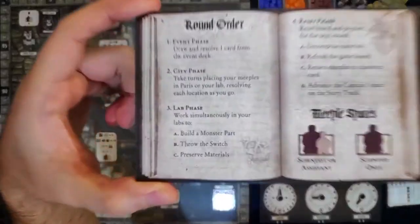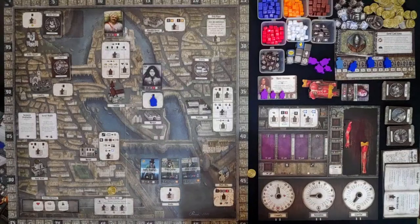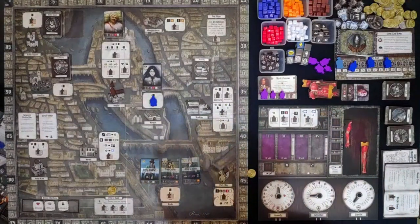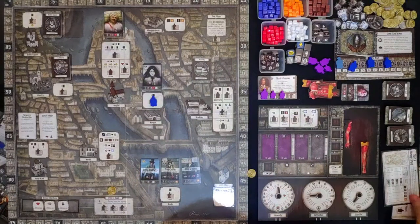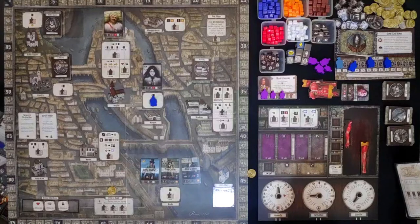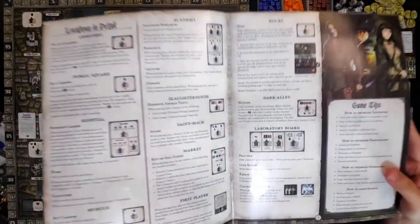Let's go to the city phase — take turns placing your meeples in locations or your lab. We have 3 workers and each space gives a different effect depending on the worker you place, your Scientist or Apprentice. What do we need? To start a muscle part — we already have an arm and a leg. To make a torso we need 7 expertise, and we are at 2 currently, so this is going to be a long grind. We can build a leg and an arm — it only requires 3 expertise.